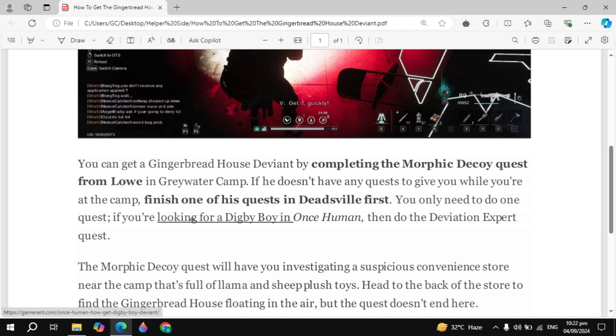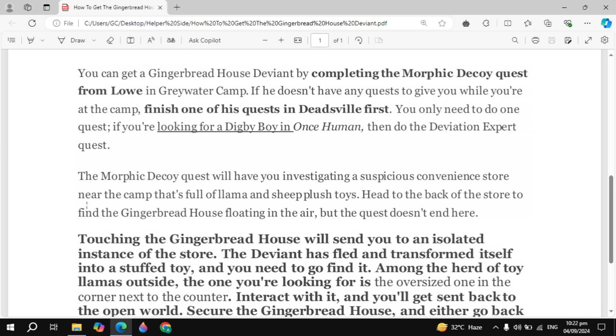If you are looking for a DPS build in Once Human, then do the Deviation Expert quest. The Morphic Decoy quest will have you investigating a suspicious convenience store near the camp that is full of dilemma and sheep plush toys.